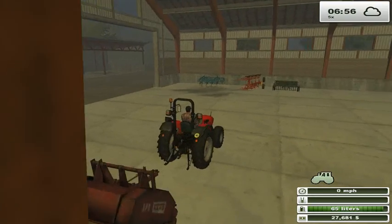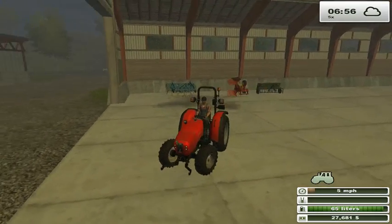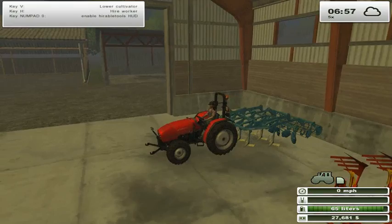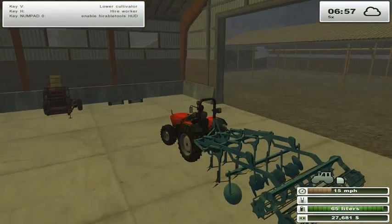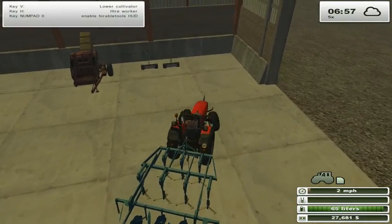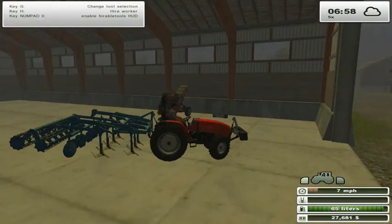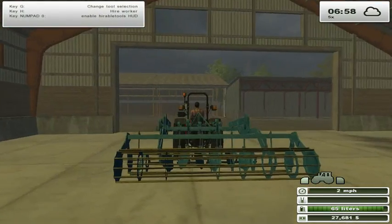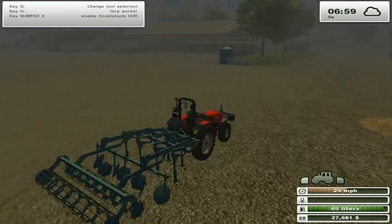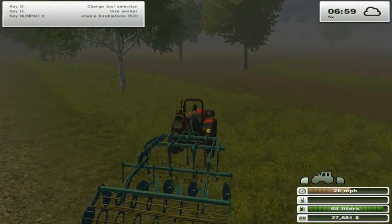So let's go get the cultivator. Let's pick up a weight, because it's dangerous to use the cultivator without a weight. Like, sometimes when you floor it, the front will go up. And so you can't turn if your front end is up. So I ran right into all my equipment.